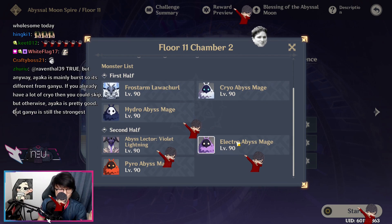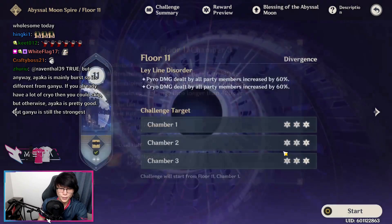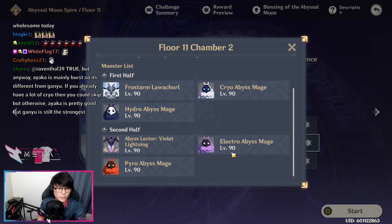Second half, for the Lector, you can break the shield with Pyro or Cryo. I would say just bring a Cryo unit if you're trying to do all the chambers in one take, because if you bring Pyro, Hydro, and Cryo for Chamber 3 it gets kind of complicated. Cryo is sufficient enough to break the Electro Shield on its own.